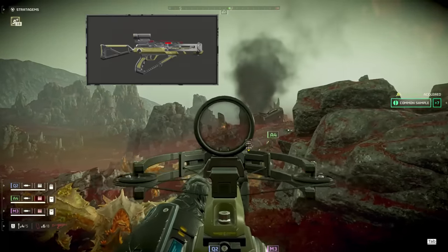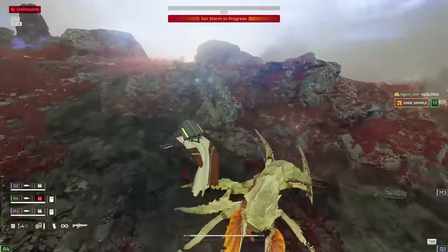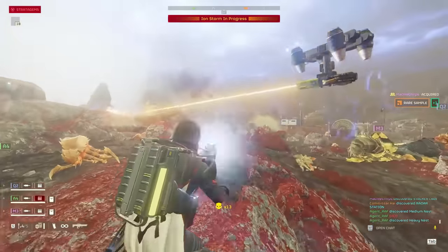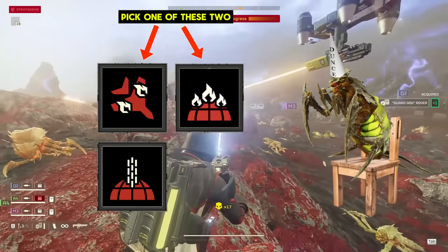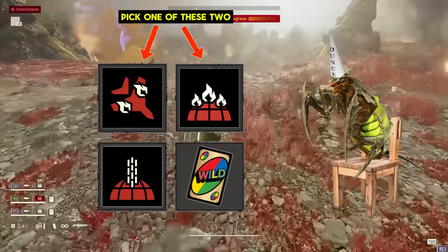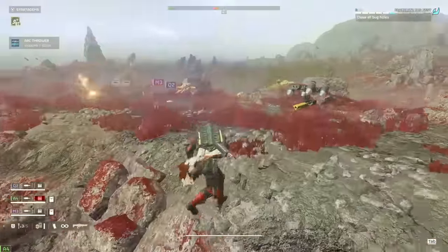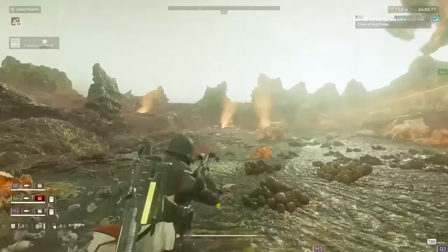I do recommend trying out either the explosive crossbow or the Eruptor for primaries, but it's not strictly necessary. Just make sure you have something to close bug holes. We can lean more into sentries by bringing the basic machine gun sentry for clearing out chaff while we work on bigger targets, plus the orbital precision strike or 500 kg as an oh-crap button. Or we can go with the timeout method by bringing things like the Eagle Napalm, Orbital Napalm Barrage, and Orbital Gatling Barrage instead of sentries. This setup will be significantly weaker against heavily armored spawns, but it makes up for it with supreme amounts of chaff clear and utility, while keeping our ability to stun and melt chargers.